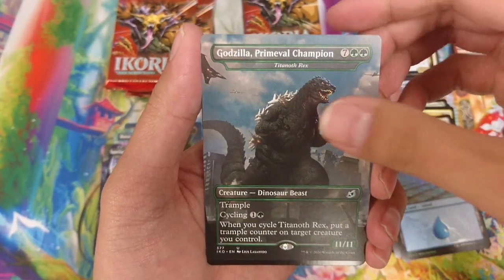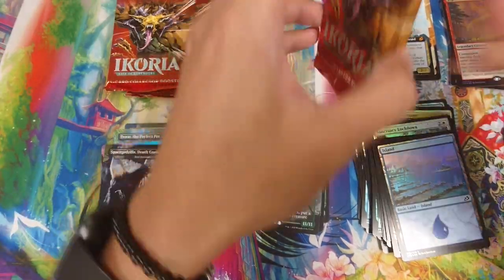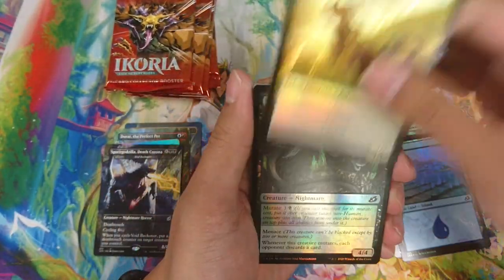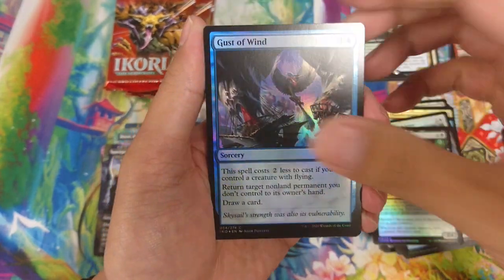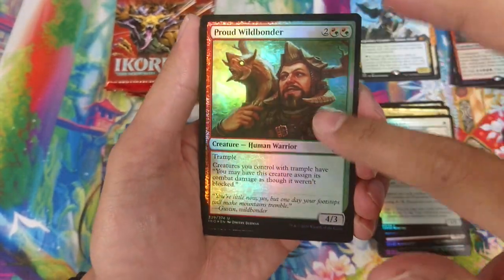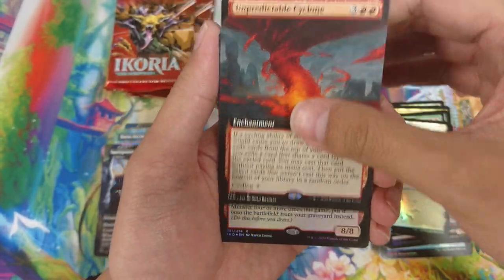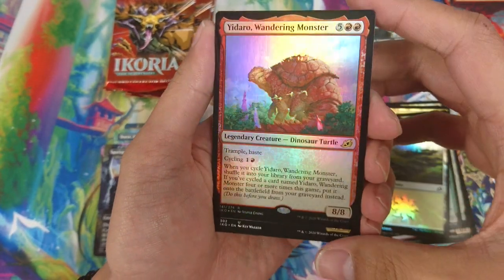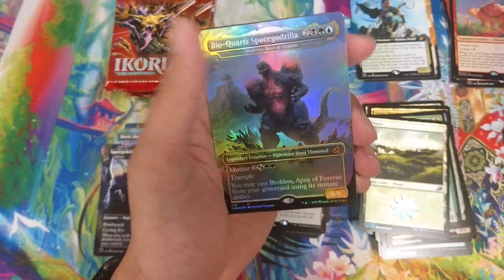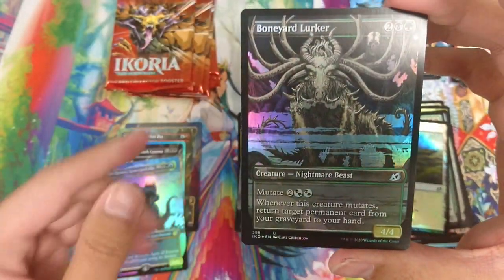We have an octopus, Godzilla Champion, and a foil fox bird. So that's our sixth pack - we're almost halfway done. The new mutate mechanic is actually pretty cool. At first sight I didn't really think too much about it, until I actually got to play with it. We've got a normal foil - oh wow, ball lightning and Space Godzilla! That's pretty cool, and then Boneyard Looker.